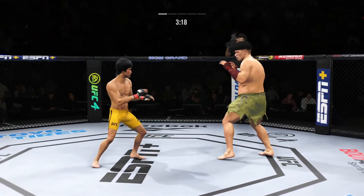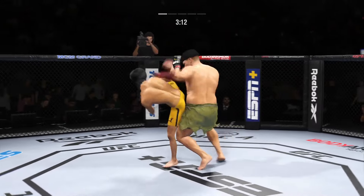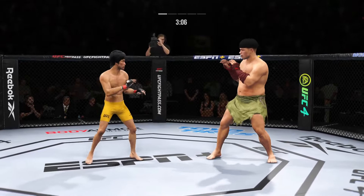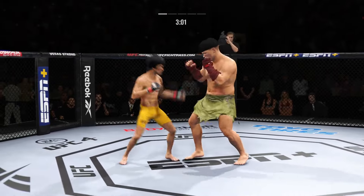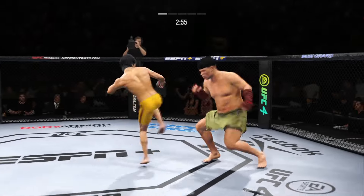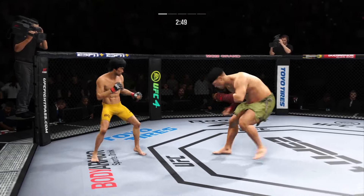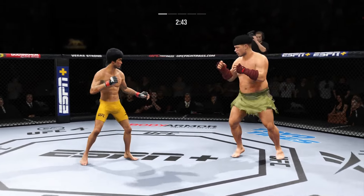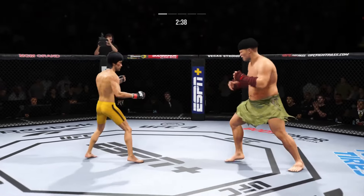Both guys really throwing with authority. Big kick lands. He's cutting him down the side with these beautiful leg kicks. Under three minutes now to go in the round. Lee gets caught with that punch. Look at how he turns his hip into that leg kick. He blocks the punch — time to let those hands go. The taller fighter lands yet again.